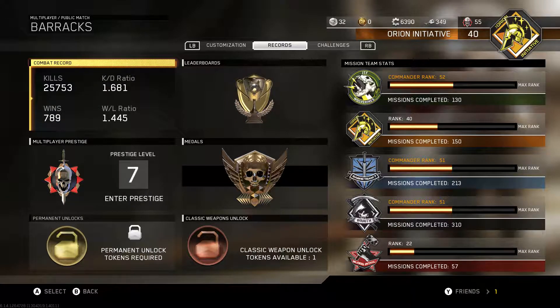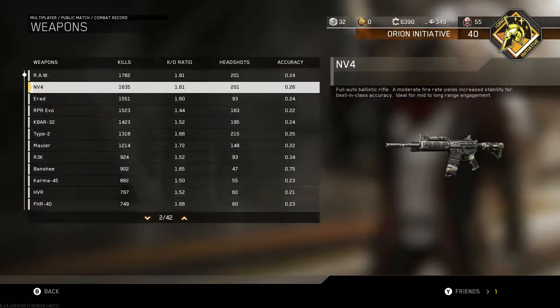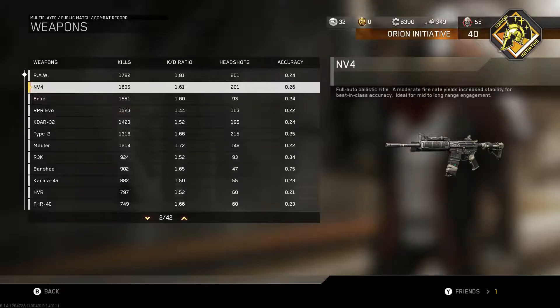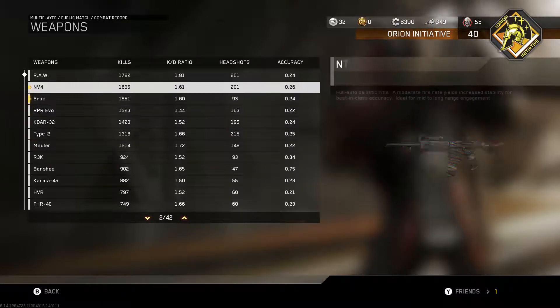25,700 kills. My best weapon was actually the Raw — I got quite a few kills with it. It's kind of funny — I've actually got the same number of headshots with the Raw and the NV4. The NV4 I haven't played with basically at all since I've gotten it gold. Same with the E-Rad and the Evo. K-Bar, Type 2, Mauler's getting close — all of these are gold.